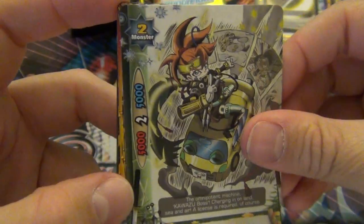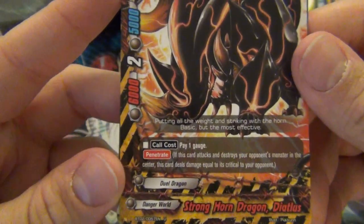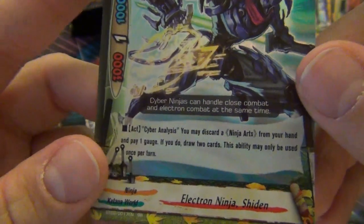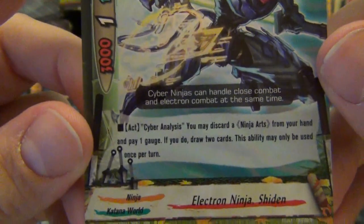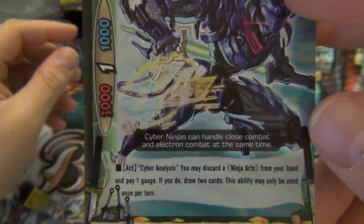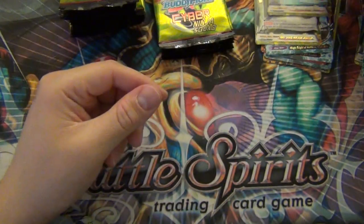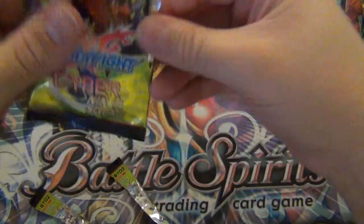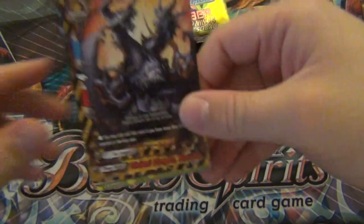True Maya - size 2, five five. Penetrate: pay one gauge, size 2. Probably Dual Dragon. Electron Ninja Sheeting - Cyber Analysis: you may discard a Ninja Arts from your hand, pay one gauge; if you do, draw two cards. This ability may only be used once per turn. I don't know what the Ninja Arts cards are - it's probably just the subtype for the spells. It seems kind of good - trying to get more cards in your hand, a good plus one.